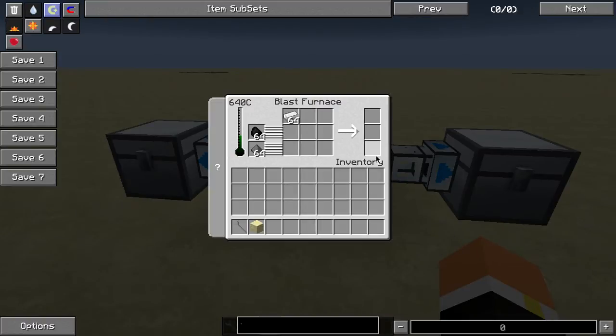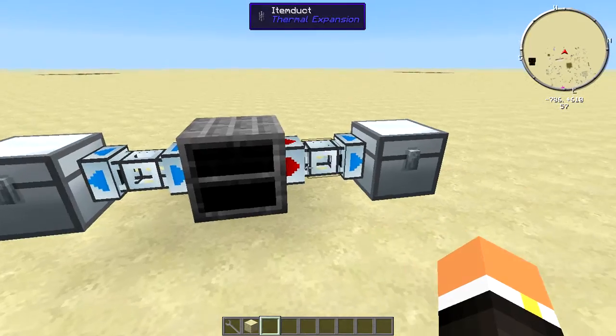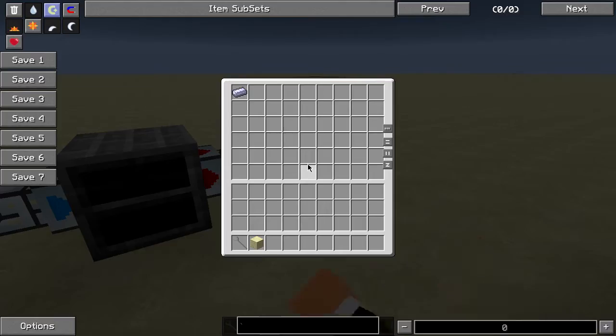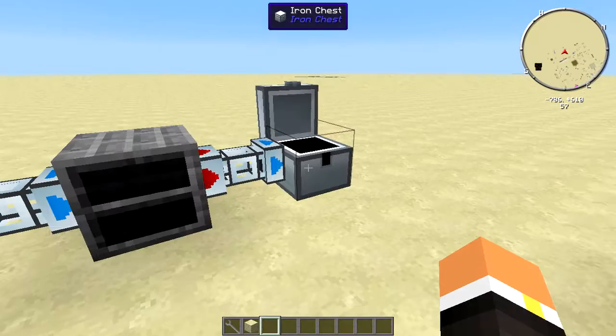After it is done processing, it's going to come over here into one of these slots, and we have some item ducts set up here with servos set to ignore redstone, so it'll automatically pump the HSLA steel out of there.